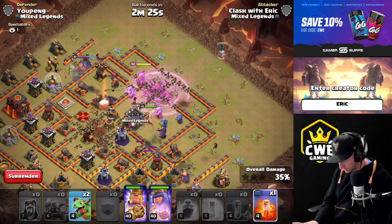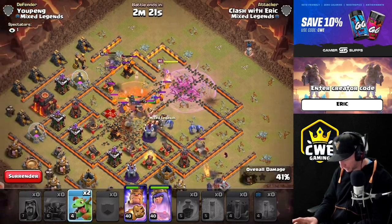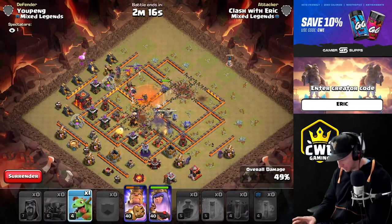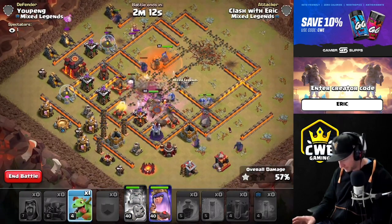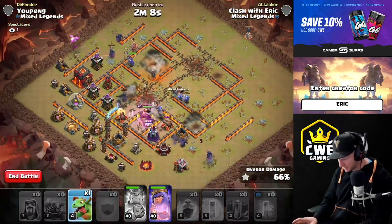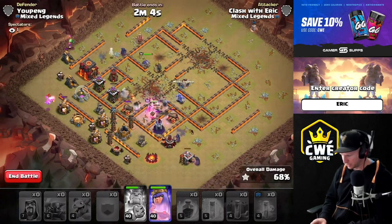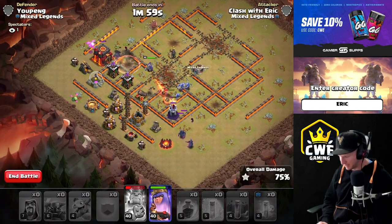Okay, where's this lava hound? Right there — gonna pop soon. There we go, pups are covered. Baby dragon on the outside here to collapse in and keep the PEKKAs alive, maybe get these pups off of them. The wizard's got it under control — this is looking good.